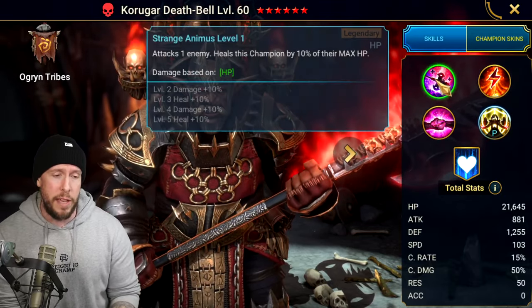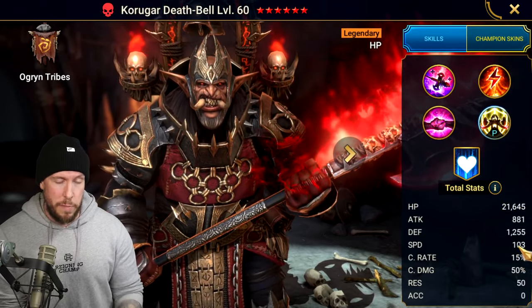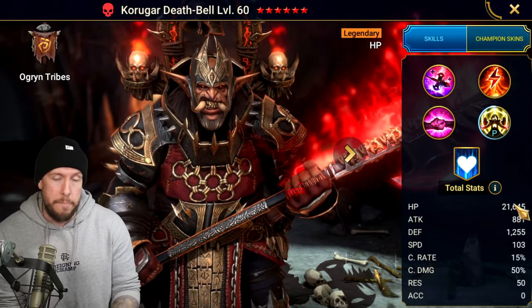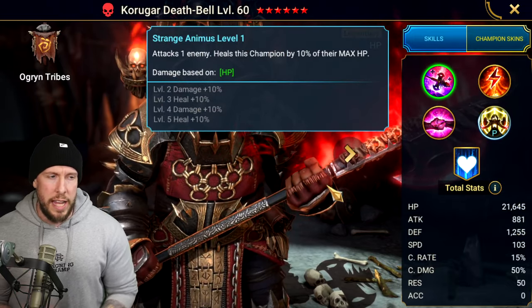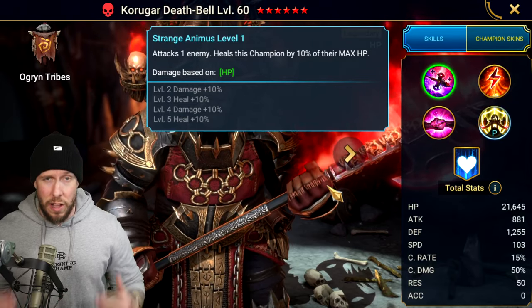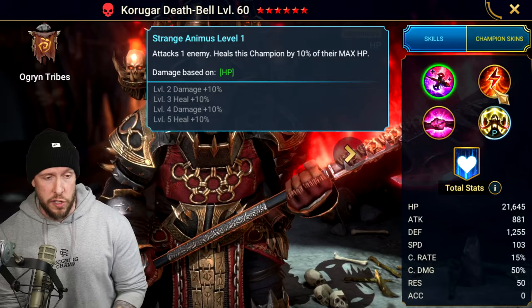He's an HP-based champion on his A1 ability. Let's talk about his base stats first. His speed is about average. His HP is, for an HP-based champion, pretty good — almost 22k. His defense is pretty solid as well at 1255. On his A1, attacking one enemy heals his champion by 10% of their max HP. It's actually a really solid A1 because of his passive, which we'll talk about in just a moment.